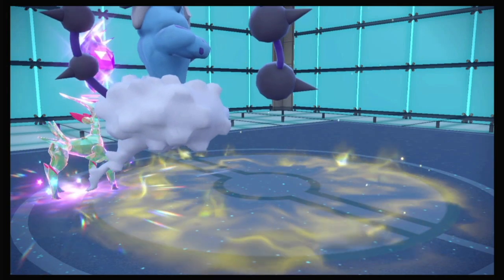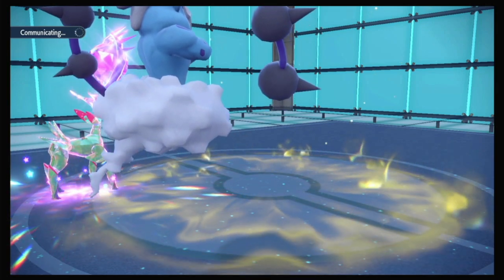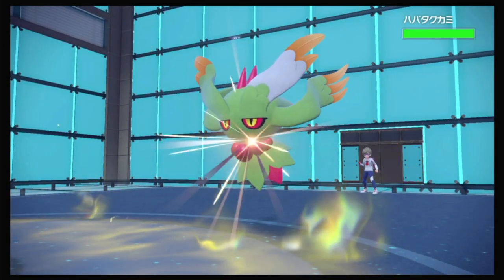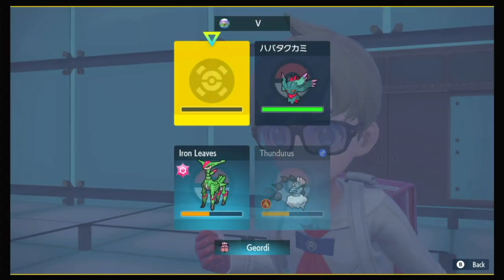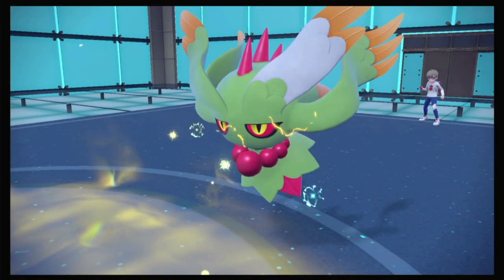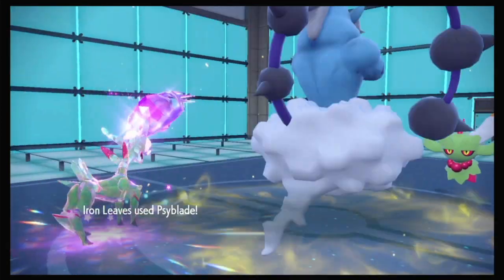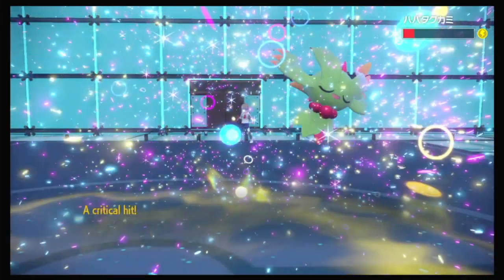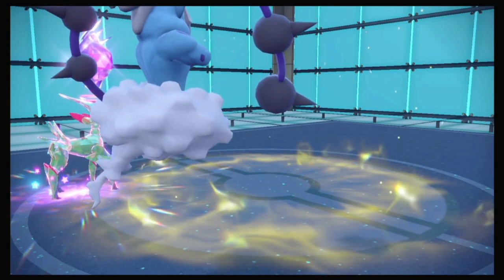We're out here doing crazy math. And then Fluttermane is their last. That gives me a 90% chance to just end this game right now — all I have to do is hit a Thunder. Get him, Iron Leaves. Critical hit. Goodbye, Fluttermane. And that is a sweep for Iron Leaves. Amazing.